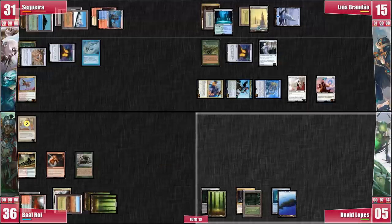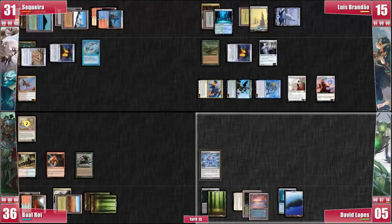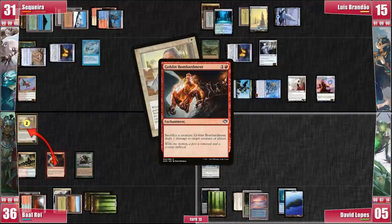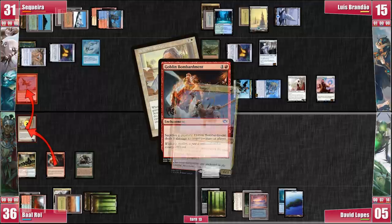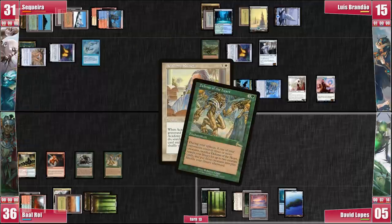On his turn, David plays an Underground Sea, casts an Aether Spellbomb, and passes. On his end step though, Baal finally sacrifices Academy Rector to Goblin Bombardment, pinging Akiri for 1 damage and killing it. He goes and finds a Defense of the Heart. It's a pretty good spell, but there's still an Elesh Norn in place so we're pretty sure he can't do anything broken with it.